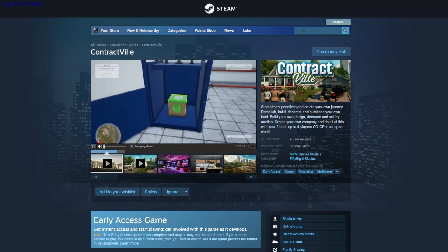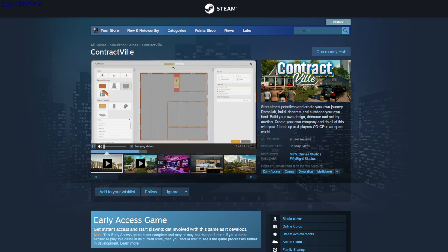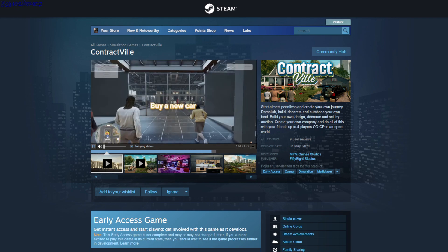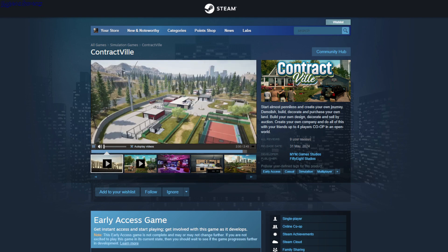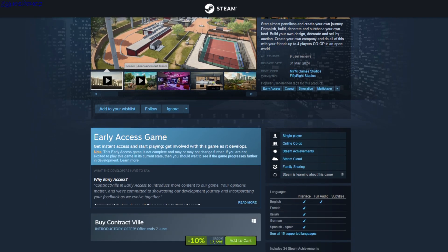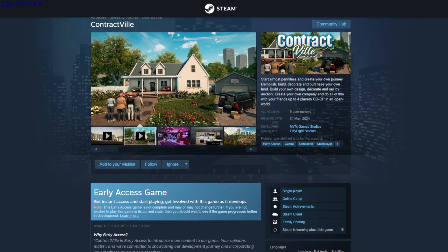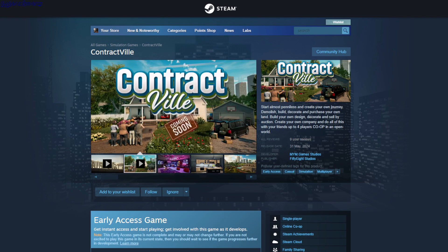Contract Vial — you demolish buildings and build new ones, add furniture, and get a car to sell the building — or maybe you're making it for yourself. It's like a house-building simulator. This is $17.55. And those are all the paid games — links to the Steam store pages for these games are in the description. See ya!